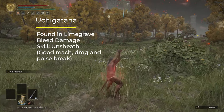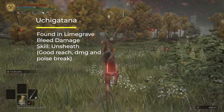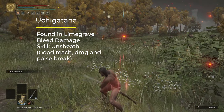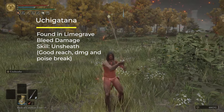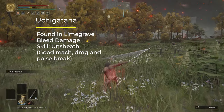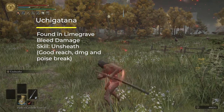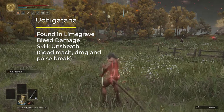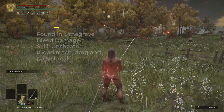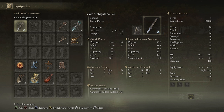I'm going to give you three recommendations. My first pick is the Uchigatana, which is a very good weapon you can get very early — it's very close to the starting area. It has bleed, which is really good in the game, decent damage, and the weapon art Unsheathe is extremely good. It does good damage, has good reach, and does instant poise damage, so it's going to break the stance of bosses really quickly.